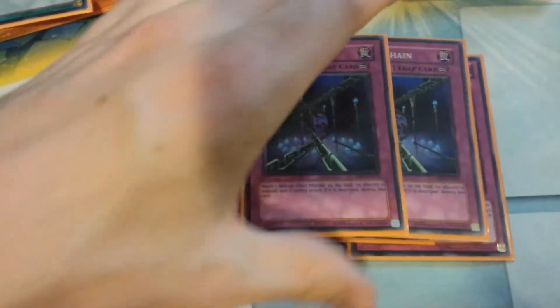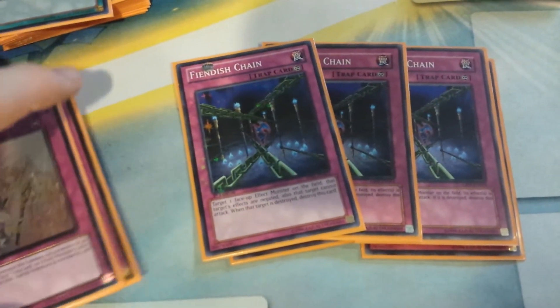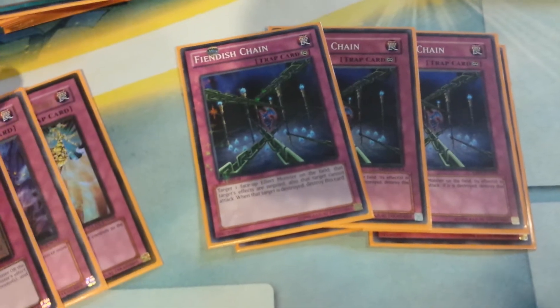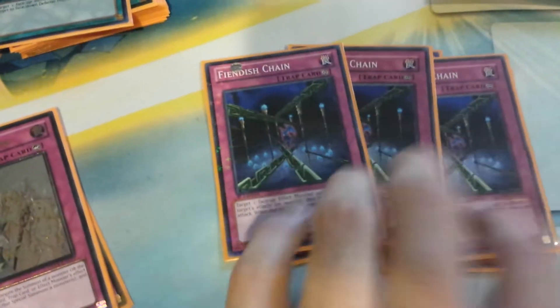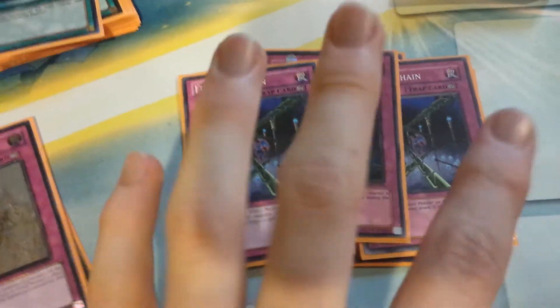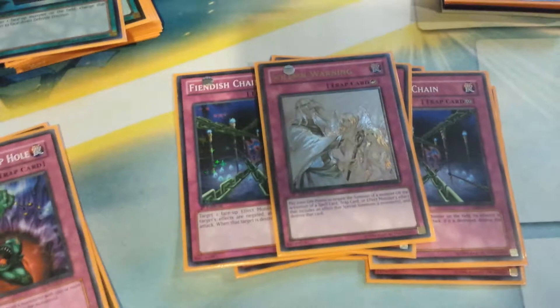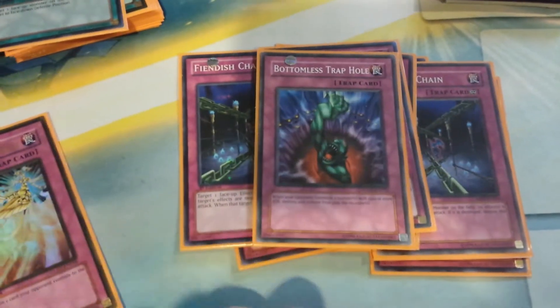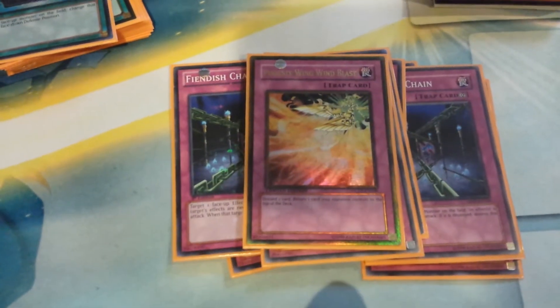Three Fiendish Chains. There are people who run three Fiendish Chains and people who run three Breakthrough Skills. I think people running three Breakthrough Skills are a little silly, because Fiendish Chain is so good at protecting your monsters from attacks. Yes, it loses to Typhoon. Yes, it's a little more predictable. But the fact that it stops attacks — it's so nice. One Solemn Warning, one Bottomless Trap Hole, one Phoenix Wing Wind Blast. PWWB was actually really good — it put a lot of stuff in the graveyard that I wanted there, like a dead Evelsar. I wouldn't run more than one though.